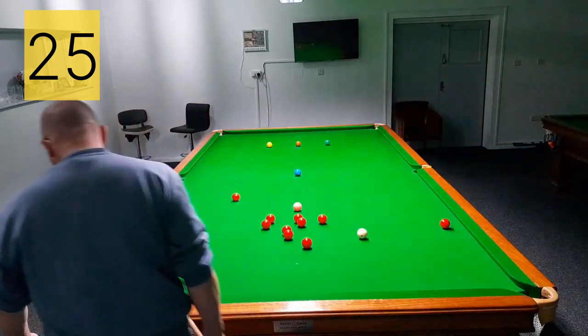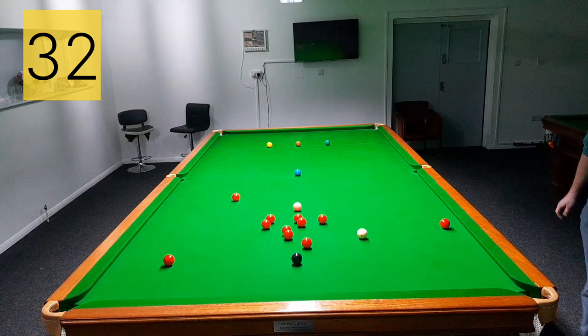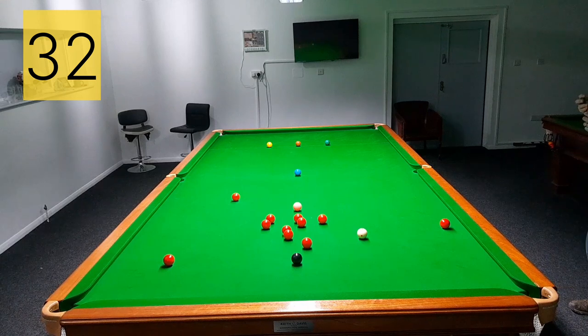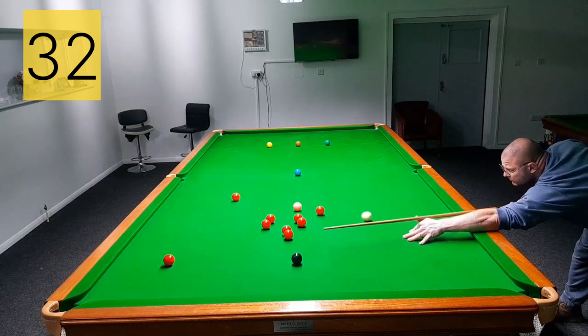Four reds, four blacks so far — doing well. But that one's a ball and a half to two balls short on pace. I was trying to get nicely on the red above the black into the corner, which I'm still on, but the white is always going to be traveling away from the black. Even if I roll through, it's going to be crashing into those two directly next to it. Going to try and screw out for the blue.